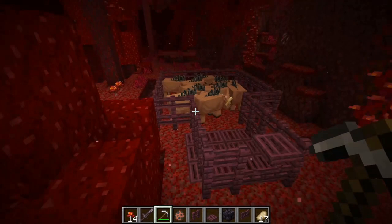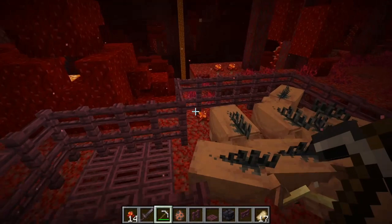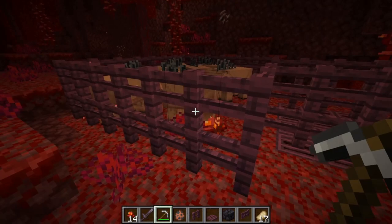This is my hoglin farm. It's built with a double fence, and I'll explain why you need a double fence. Not only does it protect you from taking damage, it also keeps the hoglins safe from piglins that could attack, because piglins raid from time to time. If you're standing there, you don't take any damage because the double fence protects you.